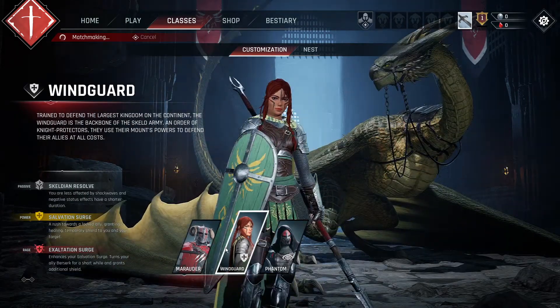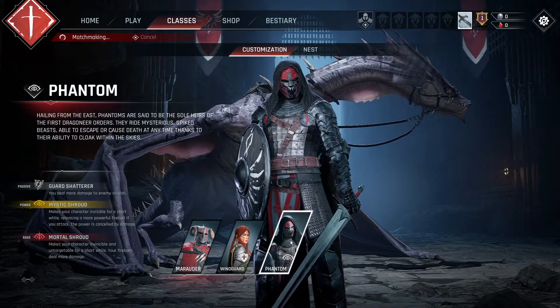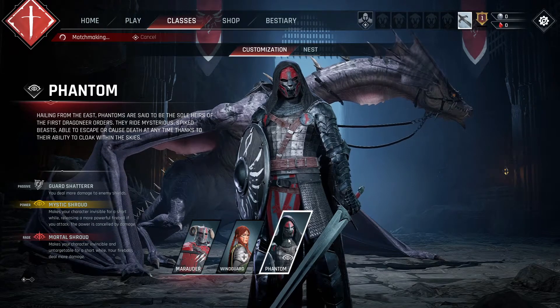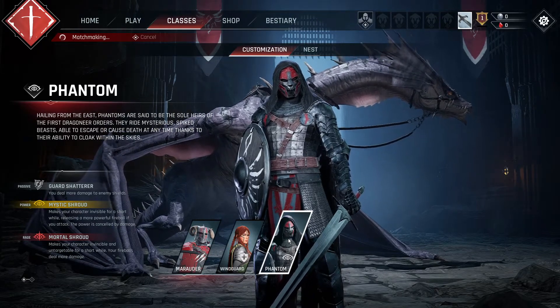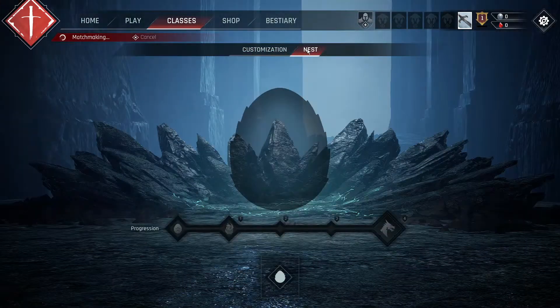There are three classes you can choose from starting off. I'm not sure if they plan to release more, but they've got the Marauder, the Windguard, and the Phantom. Pretty versatile classes — one's like a Support, one's like a Stealth class, and one's just kind of like a Bruiser, Warrior kind of thing.